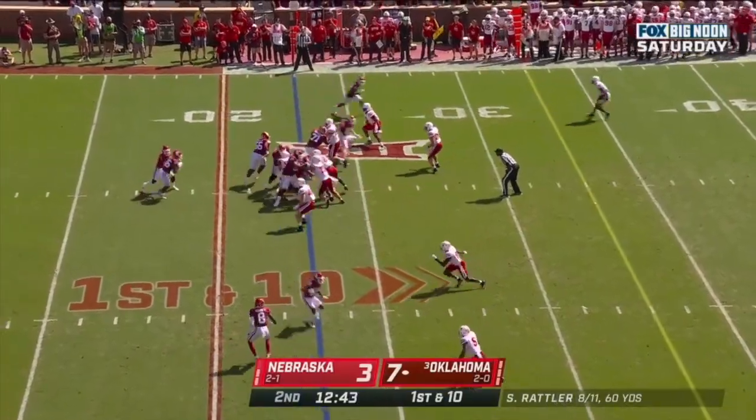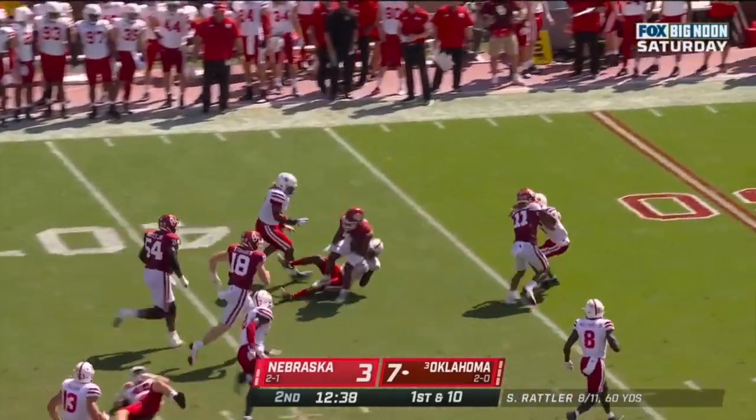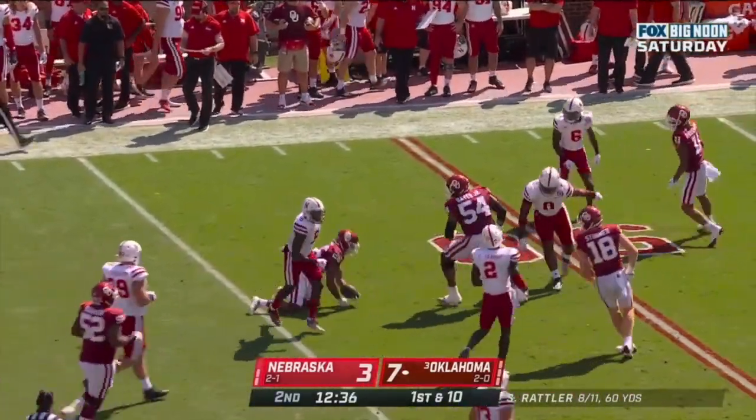Rattler's got the fastball snap. Handoff Brooks — he's got a hole, 25 to 30, into the secondary, 35. Steps out of a tackle to the 40, and he's spun down out to the 45.